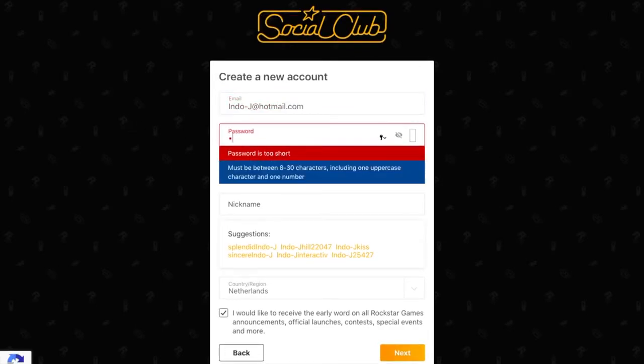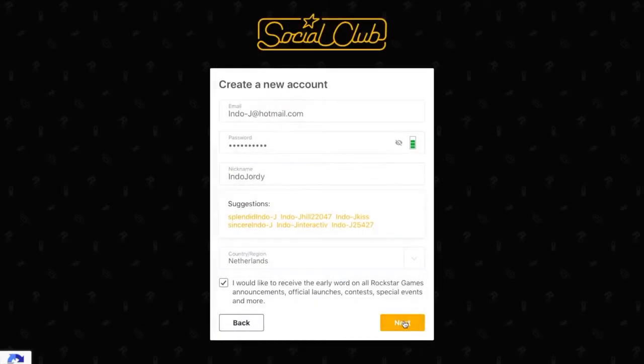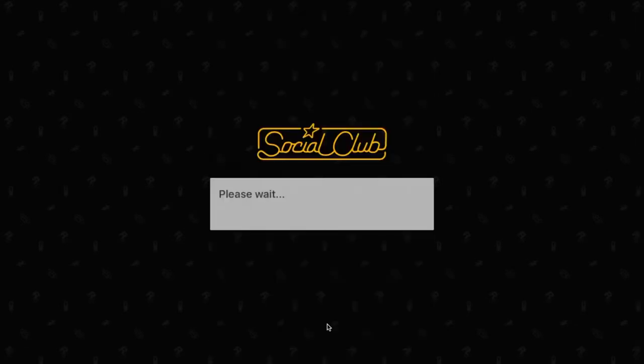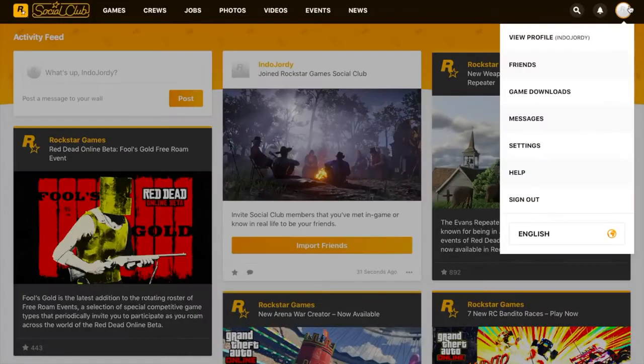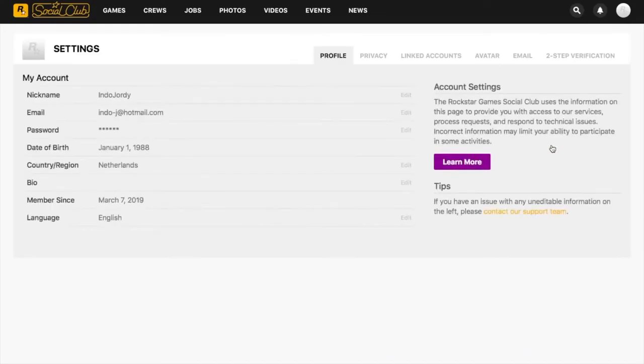I think Social Club is really handy. I already have a Social Club account so I just put some random stuff in here. Congratulations, you now have a Social Club account! Now you have to link it to your PlayStation, Xbox, or Windows Live account. Press Settings and then you can link it.